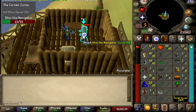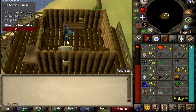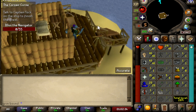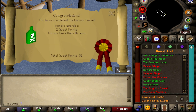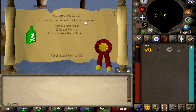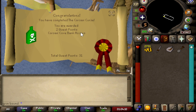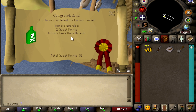We hit a seven, a six, and a four — one more big hit should finish him off. The Corsair Curse is actually a relatively long quest for being labeled a short one, but here we go. Corsair Curse complete — awarded two quest points and Corsair Cove bank access. I didn't even know they had a bank on this island. We're almost at 32 quest points.